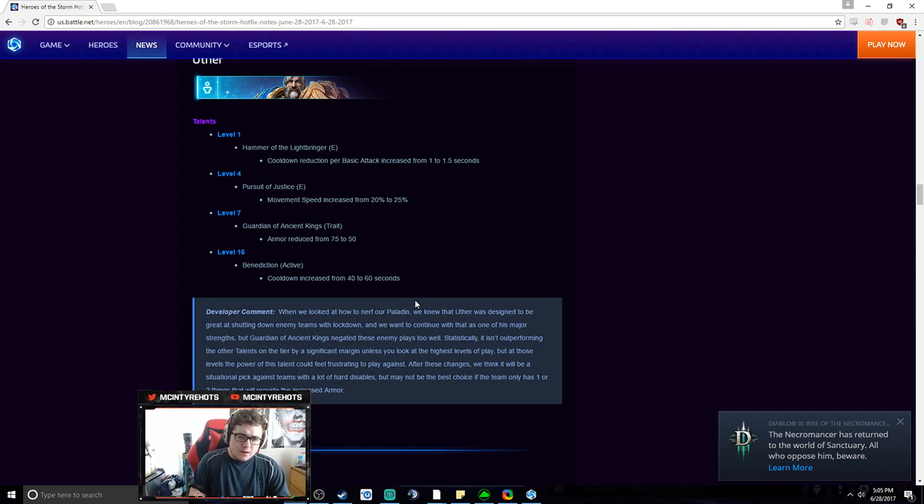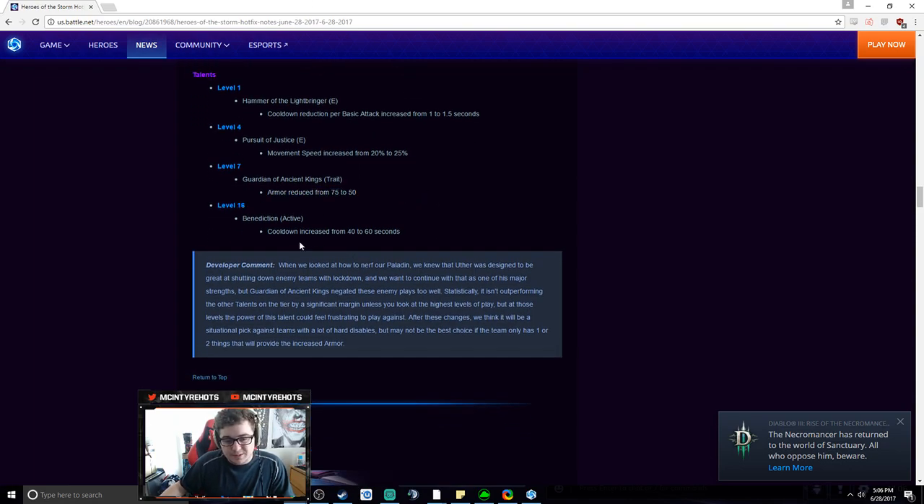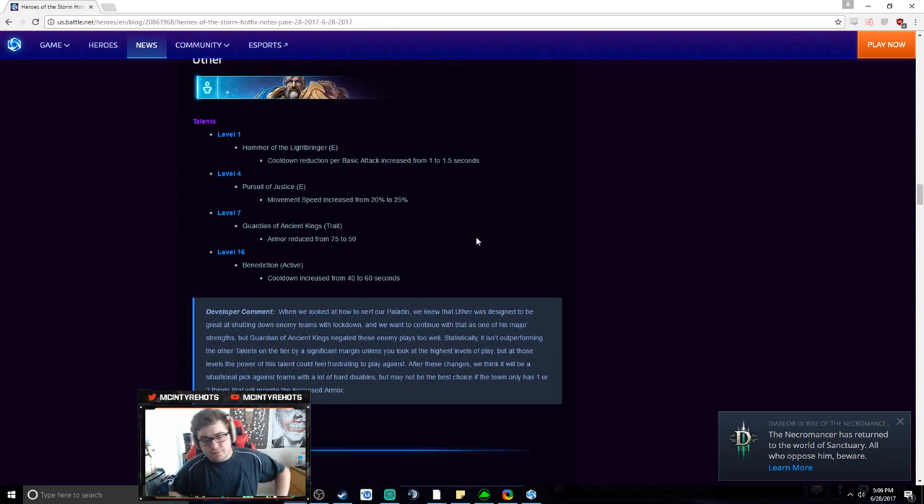Uther changes: the basic attacks talent reduces your E cooldown — after completing a quest, cooldown reduction per auto is now 1.5 seconds, which is really clean. Pursuit of Justice movement speed increased — these two pair really well together. Guardians of the Kings finally took a hit, reduced to 50%. It's still really powerful and will still be taken, but it's no longer overpowered. Before, 75% of damage was reduced when you stunned a target; now it's only 50%, so you might actually be able to kill targets. Benediction cooldown increased from 40 to 60 as well.